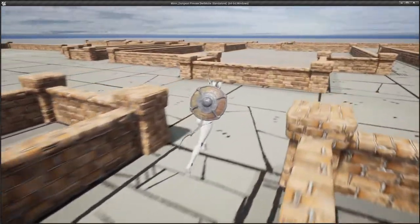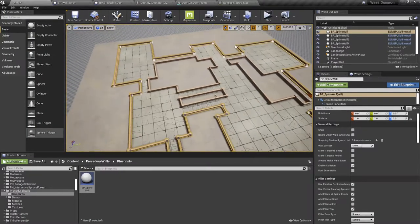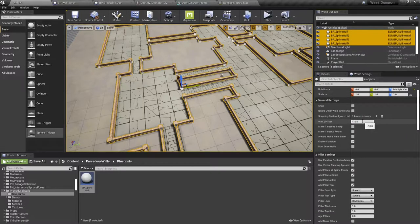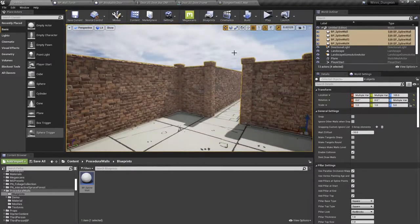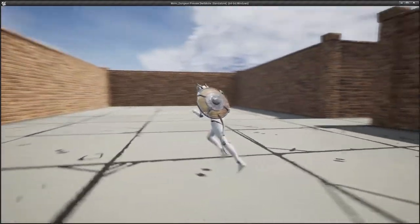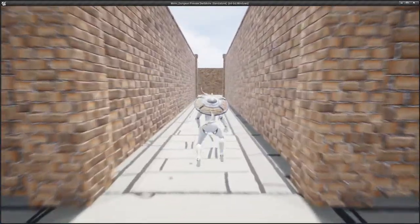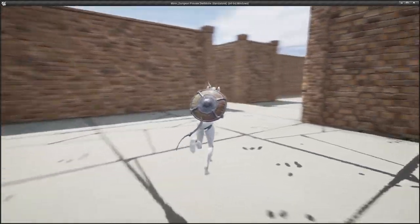So I'm pretty happy with the layout. Here's what we're going to do — go into every single wall spline, we only have four, and change the Z value to about five to make them high walls. Now you can see the nature of it has changed pretty significantly because we don't have that bird's-eye vision anymore, we can't see over everything.